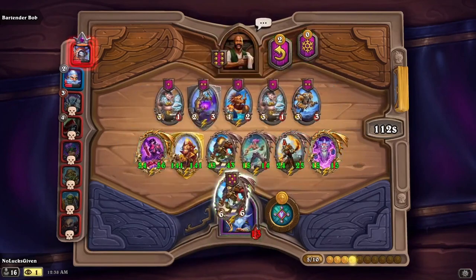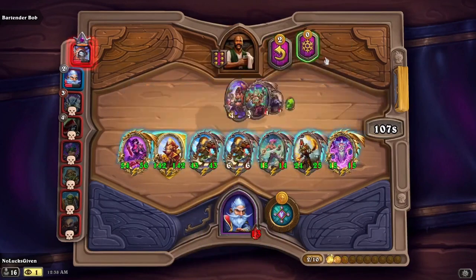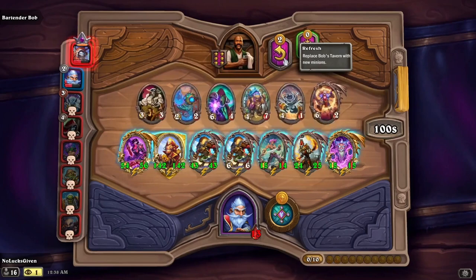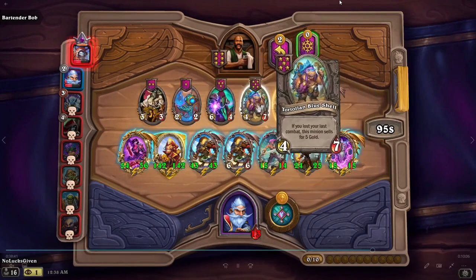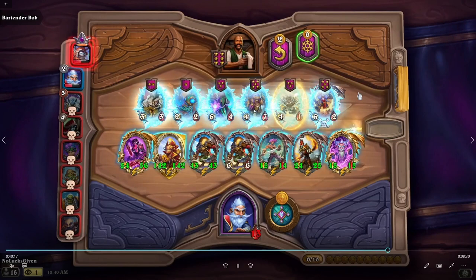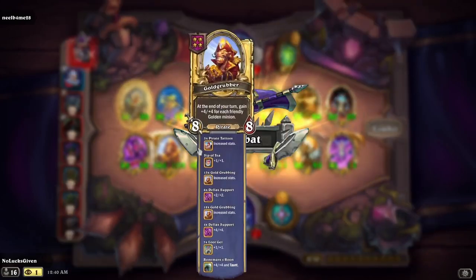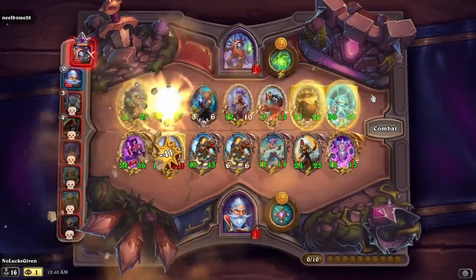What's a little bit scary is this is the finals and we are up against a player that just kind of kicked our butt. So I don't want to just totally disrespect them and play nothing. But at the same time — look at all these Hoggers, we've got to go for it. I'm going to jump ahead here into the next combat. Nothing crazy happens here. It looks like I lock the guy that if I lose, he sells for five.